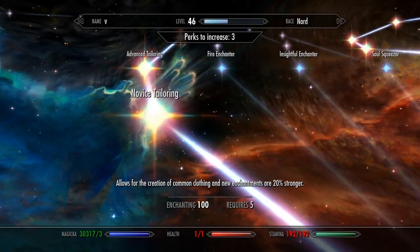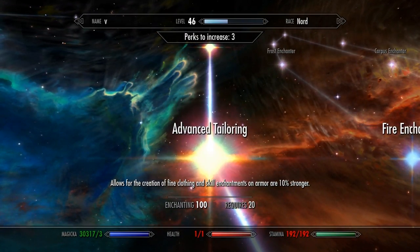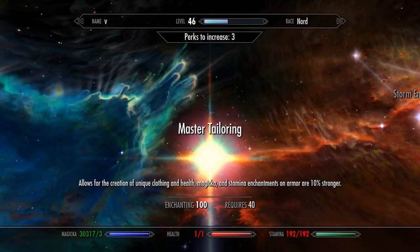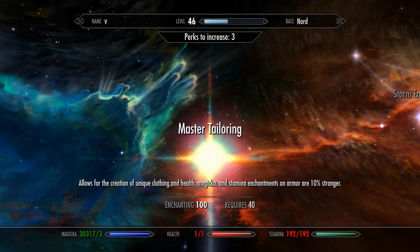First, let's take a look at the new perks that the mod has added. There are three in total: Novice Tailoring, Advanced Tailoring, and Master Tailoring. Each one allows you to create a different set of clothing — Novice lets you create common clothes, Advanced allows fine clothing to be made, and with the Master Tailoring perk unlocked you can create unique clothing.